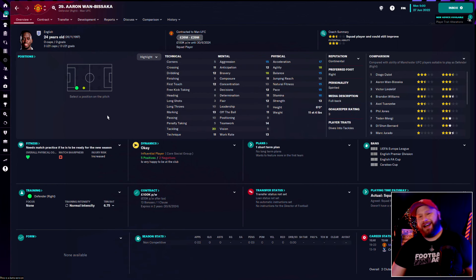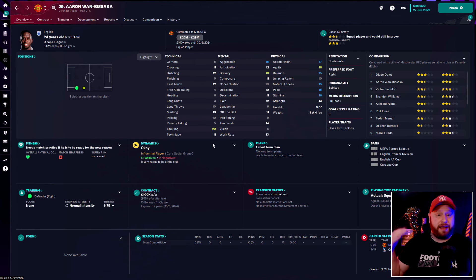One player I think we're going to move on is Aaron Wan-Bissaka. He's an incredibly talented player physically and incredible in the tackle, but mentally just lacking. He doesn't have the ability on the ball we need going forward. He'd really suit a deep block side that just needs someone to defend and lay it off — but that's not what I want. I want a dynamic fullback who can get up and down, defend properly and be useful on the ball and in the final third. He's got two years left on his deal but we'll try to move him on for extra funds.